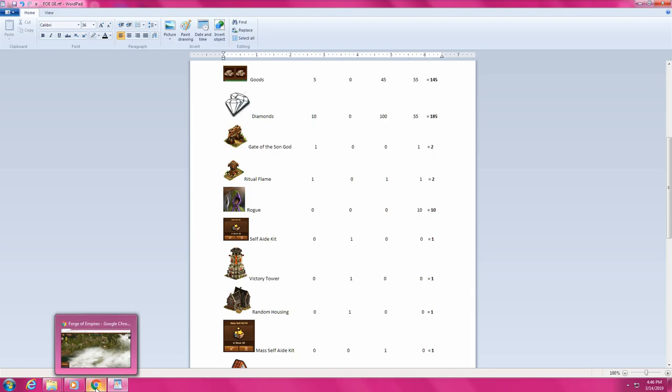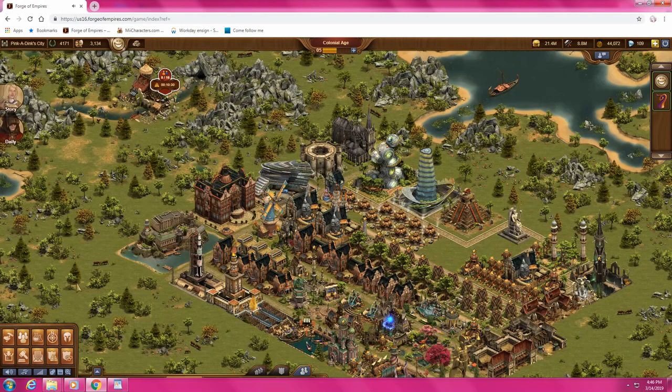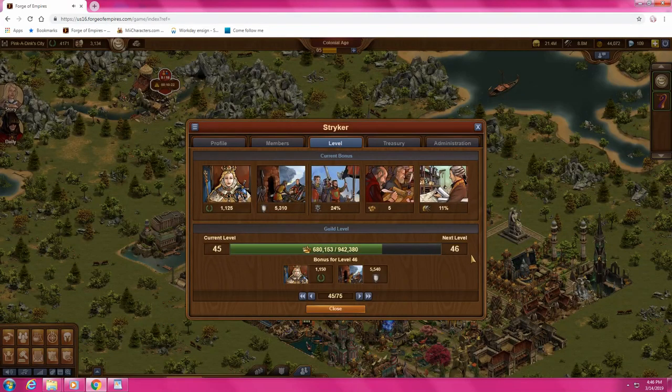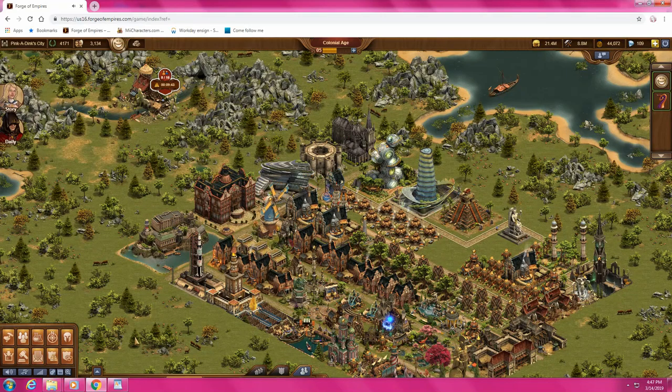I wanted to show you this too — let's go back to my city, over to global, my guild, and go to levels. GVG, GE, and the Hall of Fames are the only ways you get crowns. You get the crown bonuses for GVG too. All of this helps the guild to grow, and when the guild is growing, you're growing also. We get five forge points a day — that's nothing to sneeze at, that's wonderful. We don't have too far to go to the next level. So aid your guild members daily.